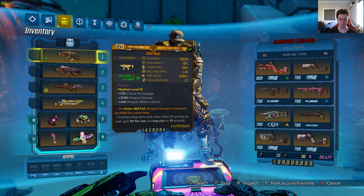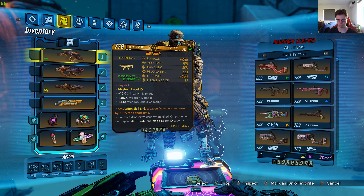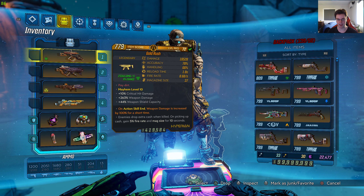It's level 72 with 18,528 damage, 78% accuracy, 66% handling, 1.8 seconds reload time, 8.68 seconds fire rate, magazine size is 37. The red text says 'Pay Dirt'. Mayhem level 10, 10% critical hit damage, 263% weapon damage, 44% weapon shield capacity. On action skill end, weapon damage is increased by 100% for a short time, which is my anointment.